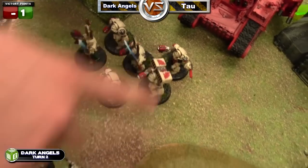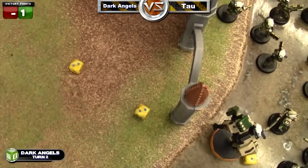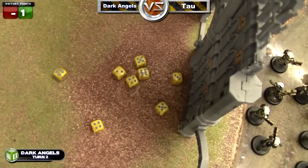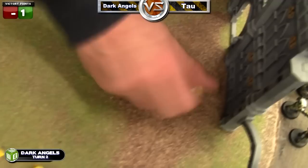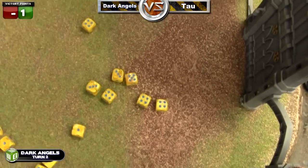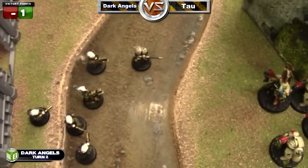Belial's squad shoots at the closer pathfinder squad. I decide to split-fire my missiles at the crisis suit to instant kill them and pass my leadership check. I roll two hits needing threes but fail both — I would have instantly killed those crisis suits. The rest of the squad shoots at the pathfinders and they all hit. Belial shoots as well, about eight hits total needing threes to wound. I only get one non-wound so he gets tons of wounds but rolls his cover saves really well — I only kill three pathfinders, but that's enough to make them roll a leadership check.